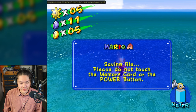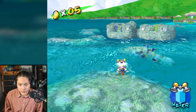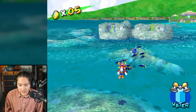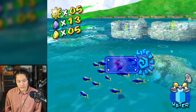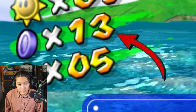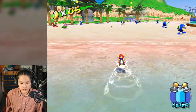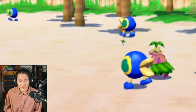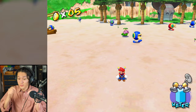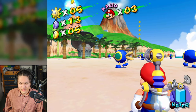We're finding lots of blue coins here. Another blue coin - thirteen blue coins now. Let's get back to the beach. Here we are on the beach. This guy is running away from these creatures.